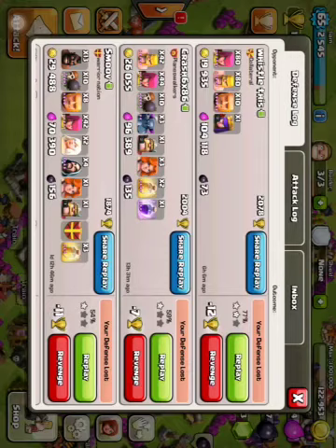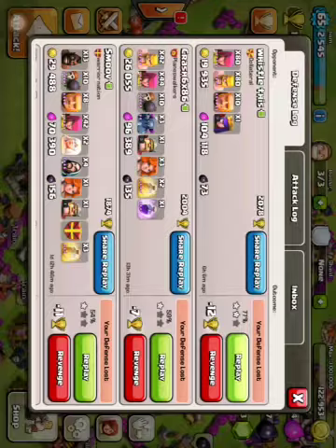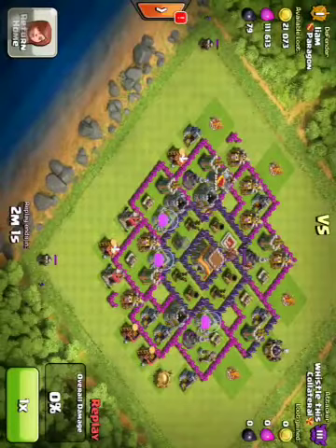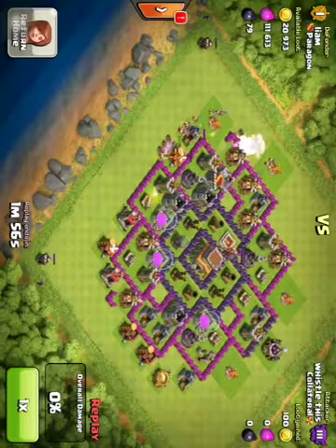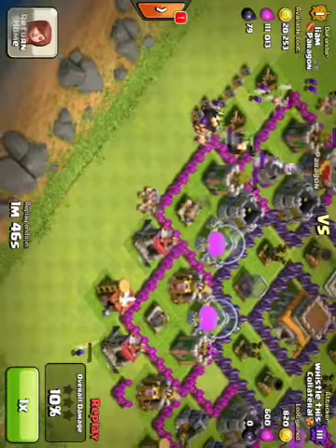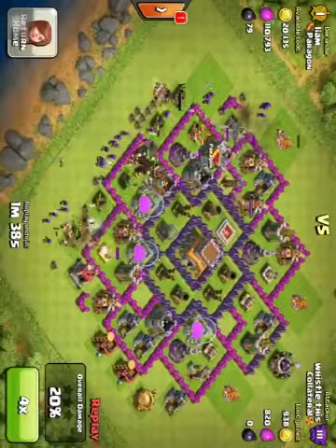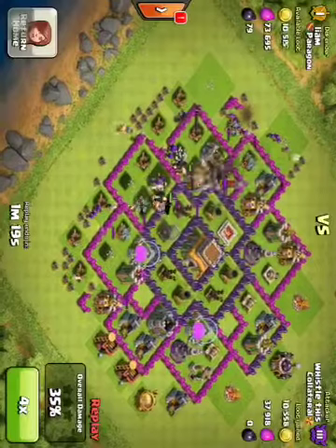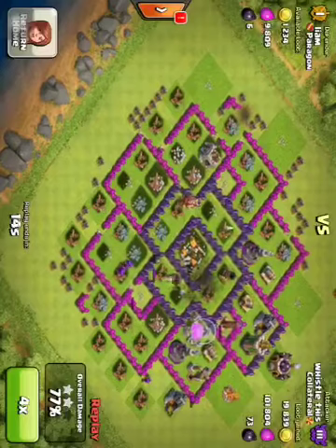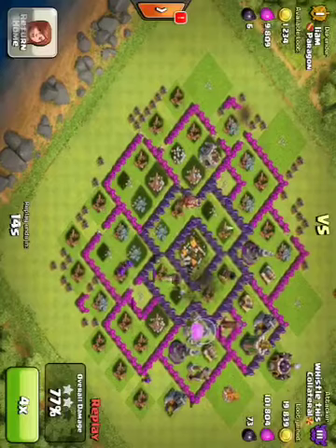Once again, we're seeing the level 6 archers. I've been attacked by a lot of archers lately. I don't really use archers — like I said a couple videos ago — I just don't think they're doing enough power at level 6, which is actually a really good troop. Oh my goodness, level 6 giants as well. These were just really good setups on these, but they never got me. They just took all of my storage and stuff. This is actually a perfect attack — I don't think I could have done this attack better if I was against a base like mine.